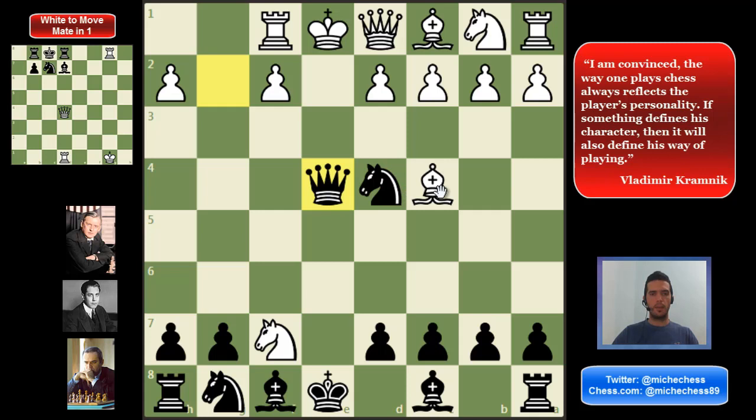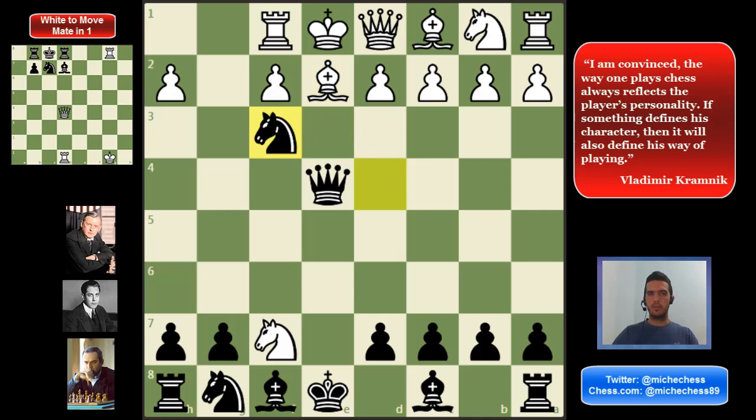At this point we can play queen takes e4, and this is just winning the game. White shouldn't block with the queen — they are just losing the queen. But if they block with the bishop it's going to be even worse because they are going to receive checkmate. We can capture there getting the queen, but the best move is just knight f3 — and that's a smothered mate.